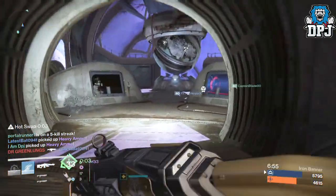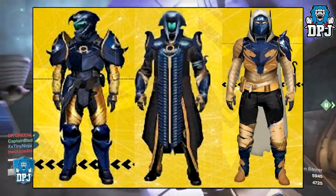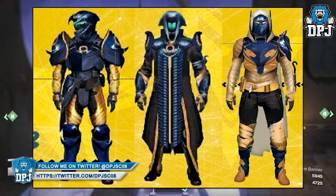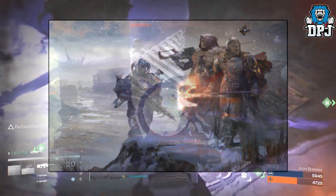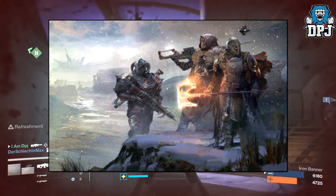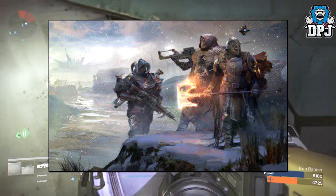Moving on to the new Trials gear — I am loving the design of that new Titan gear, it looks incredible. Now take a look at the Iron Lord's gear, seen on the cover of the new Game Informer article. This has been seen throughout the trailers if you've looked hard enough, but they've done an even better job of making it look amazing on the cover.